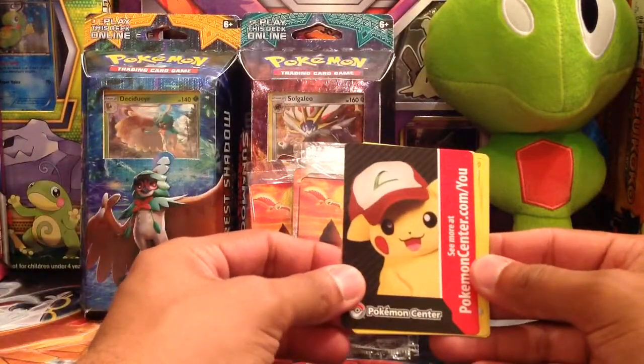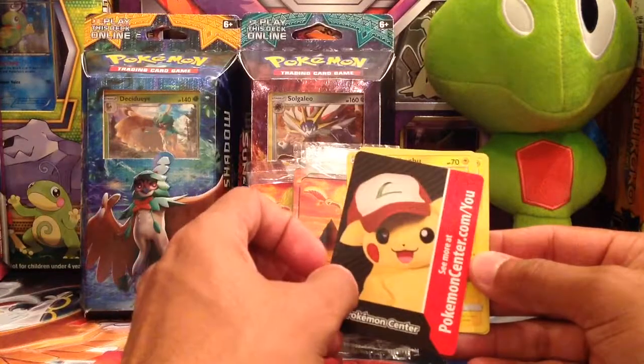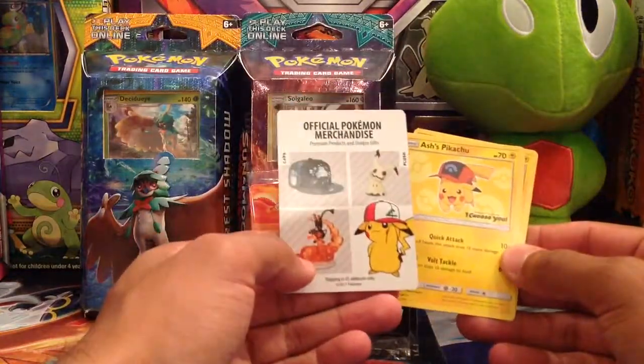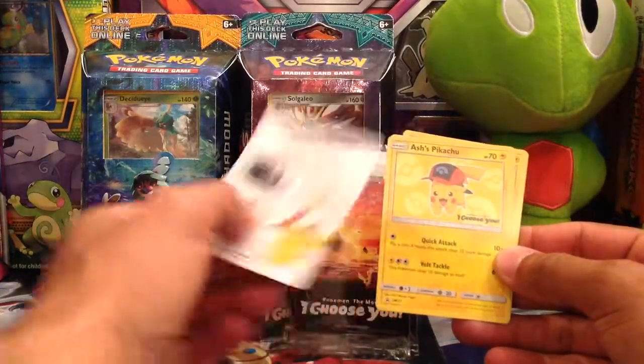And then there's promotion for the Pokemon Center, which is where I ordered some of the product that I showed you on my last video. So you can get hats there, looks like plushies, figures, and a whole bunch of other things.